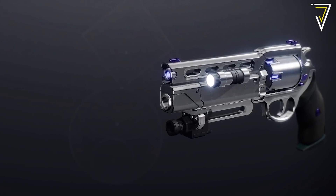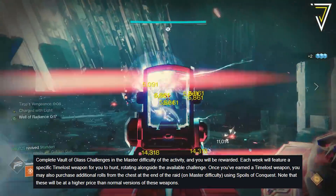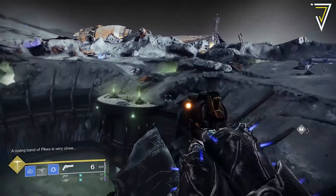By defeating bosses in the European Aerial Zone you'll get to loot caches which provide Solstice packages and Solstice key fragments. The more bosses you defeat, the more caches you earn. As you earn Solstice key fragments, you can use these to unlock additional Solstice packages, which will earn you armor, weapons, materials, Solstice gear, and re-rolls of the new Solstice of Heroes shotgun, the Compass Rose.